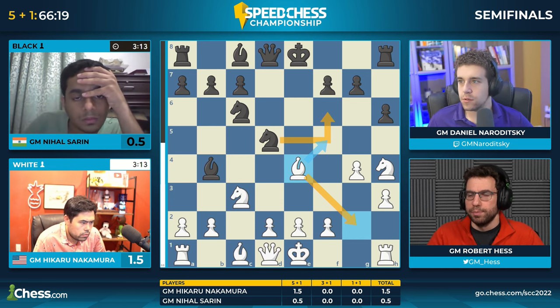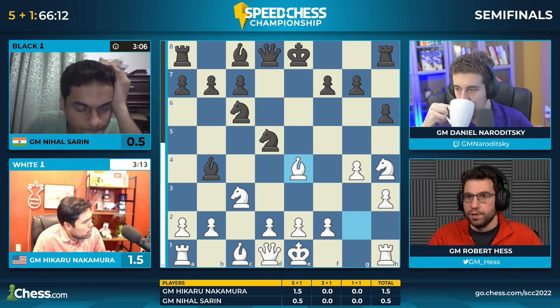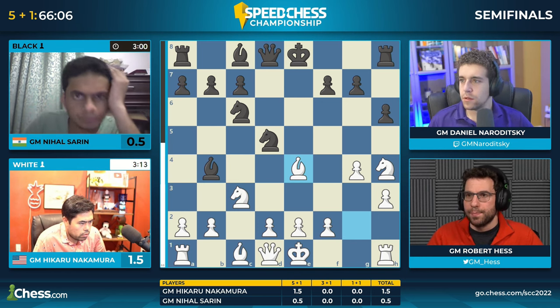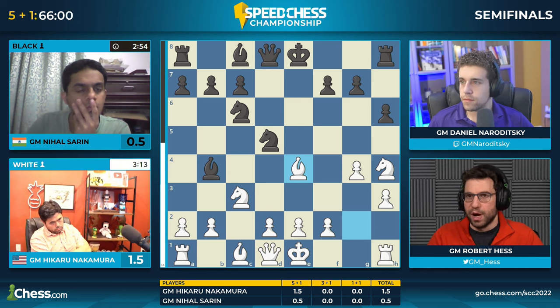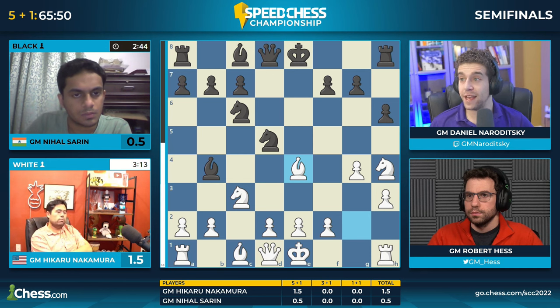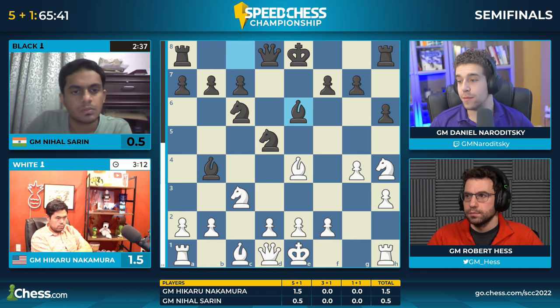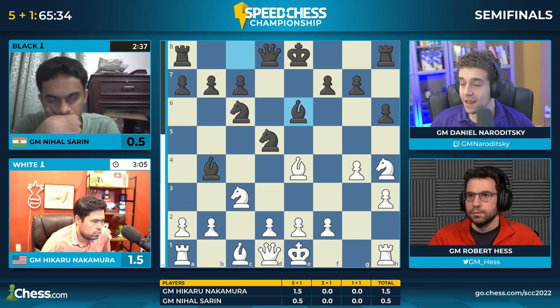Knight takes C3, just pawn takes. The Bishop on B4 is hanging, so the Knight on H4 can be captured, but it's in fact a trade. Hikaru Nakamura not just gets away with it — he's in charge right now. Nihal needs to stay calm because his position isn't that bad. Even if he's down a pawn, Hikaru's king won't find true safety, and that will always give him compensation. Nihal is so good at generating chances out of completely lost positions — we saw it at the CGC against Sam Sevian, and in his previous match against Anish Giri.